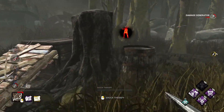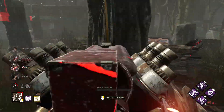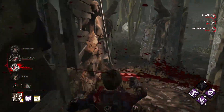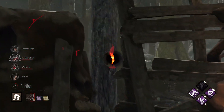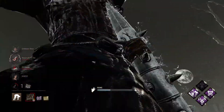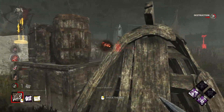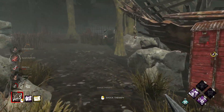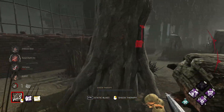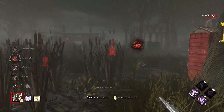The survivors are doing fairly well, making good progress on gens. Now I have three stacks of Devour Hope, so maybe Ada will come for the rescue and I can insta-down her. I'm chasing her back this way — now if I hit her one time she'll be down. She might have seen this totem but I don't think they've cleansed any yet, or maybe one — I'm not sure if Hex Face the Darkness is currently active.